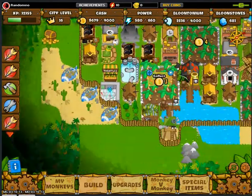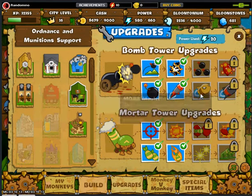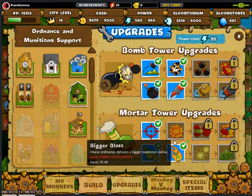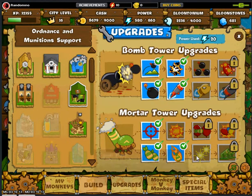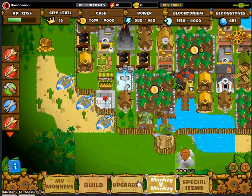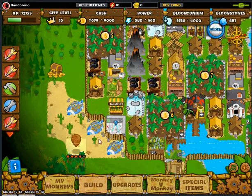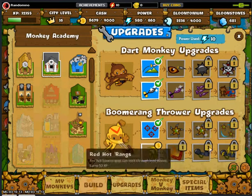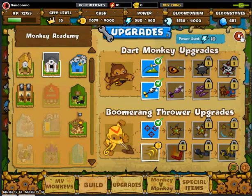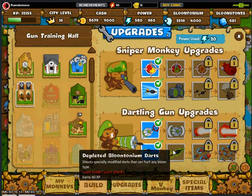For the sniper, dartling, and all that — I got the regrow tech. Right now I'm gonna save up for the MOAB maulers, that's pretty much what I'm gonna do. After I get the MOAB maulers I'll get the bigger blast, then the signal flare, then bigger blast, then cluster bombs because that stuff's expensive. Then probably the glaive ricochet and the bionic gunner.